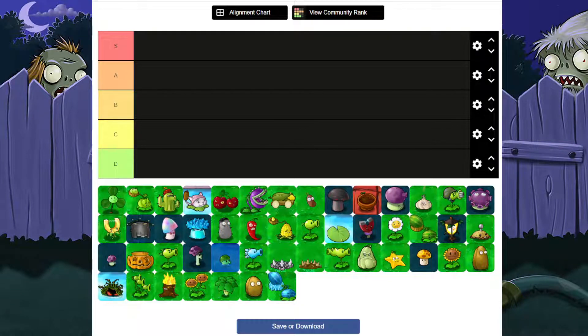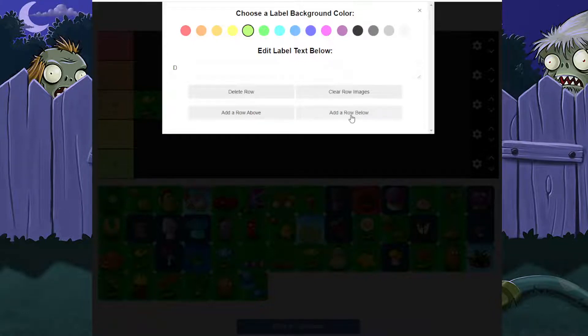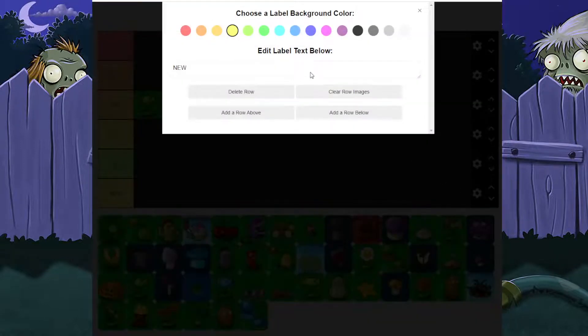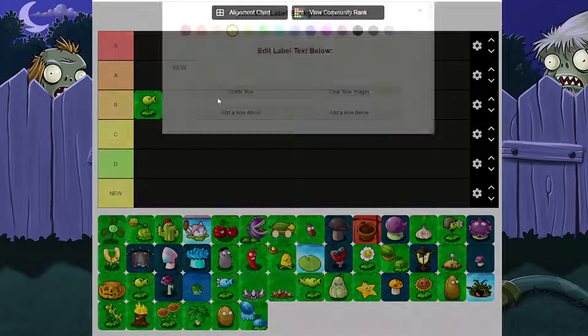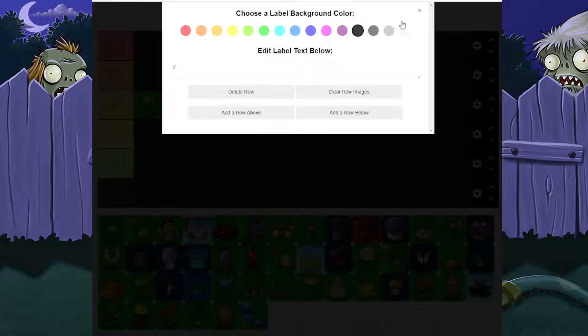Hey everyone, Evil Spirit here with a tier list video. Today I'm doing a tier list over Plants vs. Zombies plants for the bonus video, since I mentioned wanting to do a tier list. We're going to start with Pea Shooter, and I'm going to add in an F tier because there are plants that are F in my opinion. We're going off by situational use as well — like how bad of a situation can these plants help with.